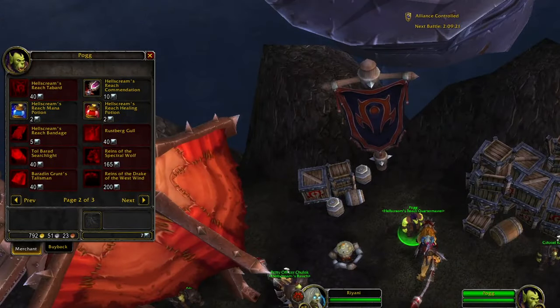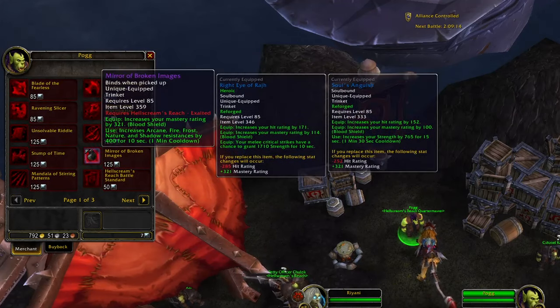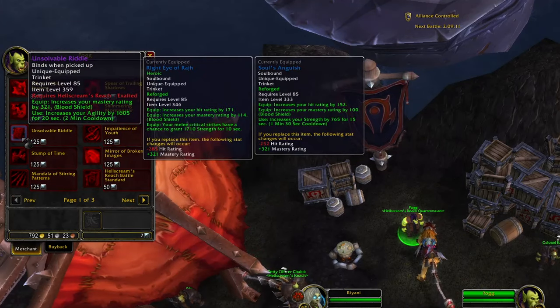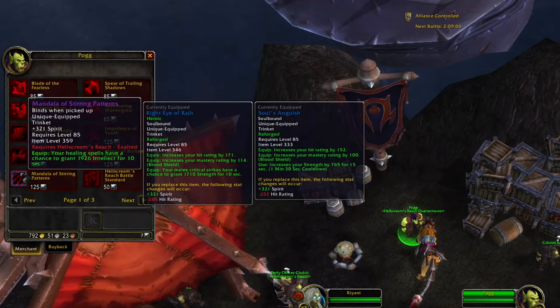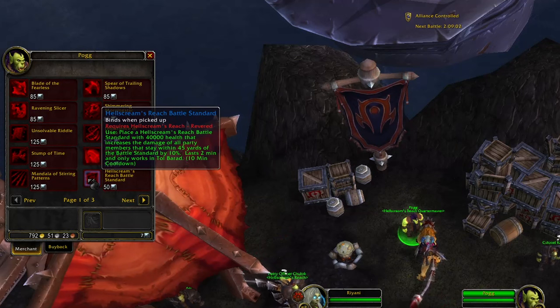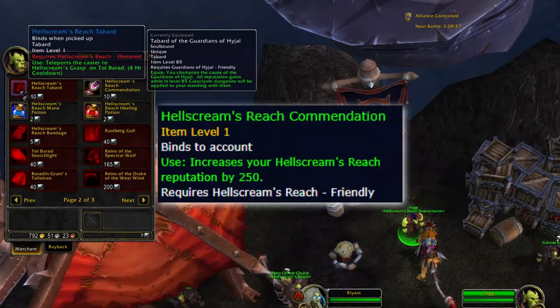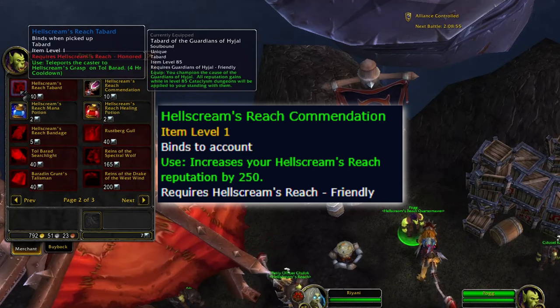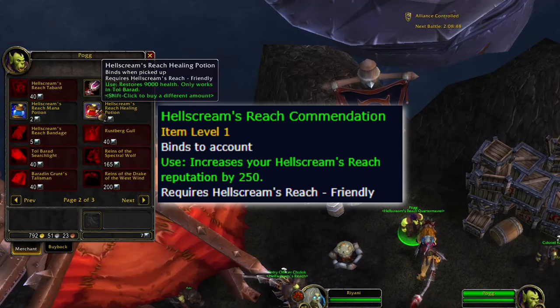Let's talk commendations. The commendations you receive from daily quests and winning Tol Barad are used for several things, but the primary thing we care about is our precious trinkets. Before you spend commendations on anything, you should save up 125 to have ready for when you hit Exalted. Anything after that can either be saved to pick up a second trinket for an off-spec, pets and mounts, or be used to speed up the reputation process. 10 commendations can be turned into 250 reputation, which is horribly inefficient, but if you already have 125 commendations and don't care about the cosmetics, you might as well get the reputation.